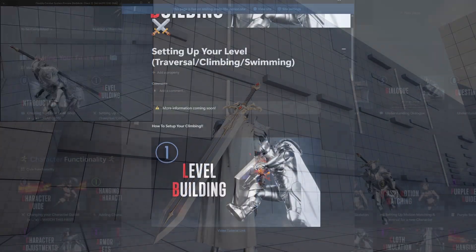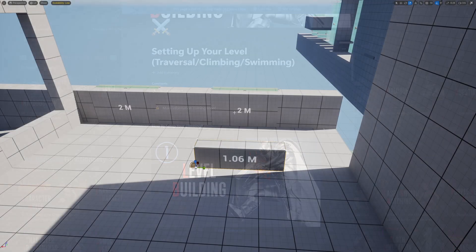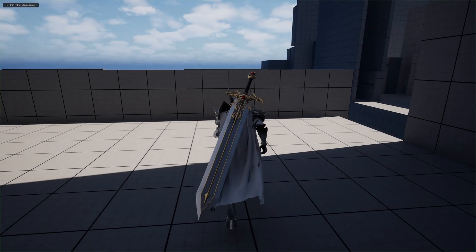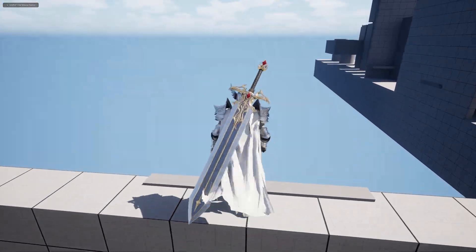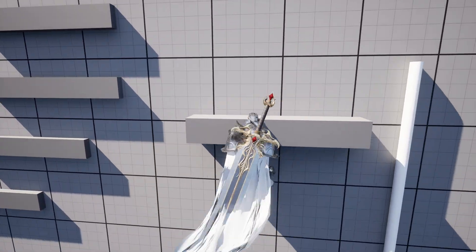There is also documentation covering how to set up your levels and more information on the code, so I can help you out if you get confused. The system works hand in hand with GASP traversal — the code isn't linked, however, because the system is made via building blocks, it allows you to throw in traversal objects whenever you like.